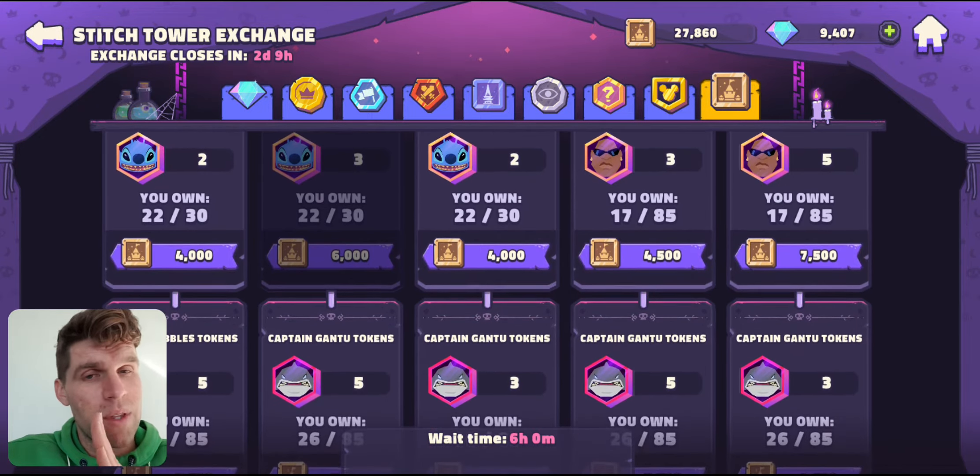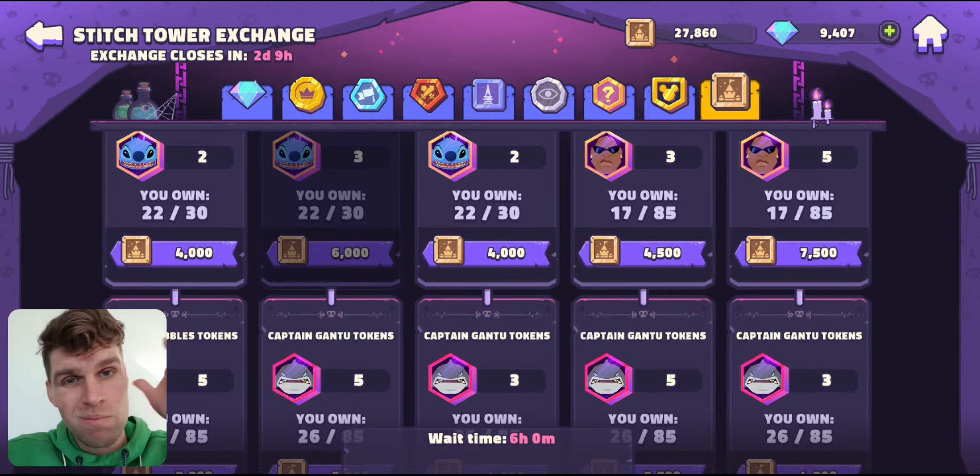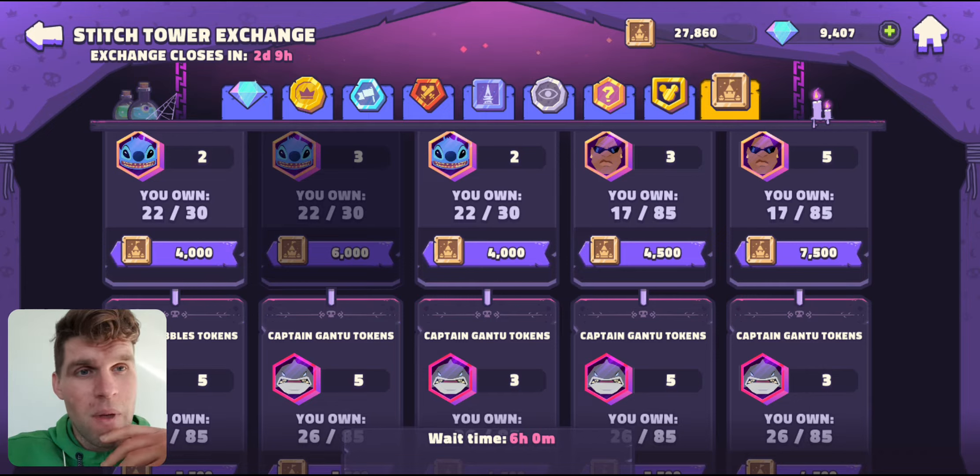Gantu, you need him at all the different stages: 1, 2, 3, 4, 5 star. Bubbles, you only need him for 6 star and 7 star. Anything below that is trash — you can't use him, you're not going to progress anything in the event. Because you don't need him until he's required at 6 star, which I think is a bit much, but hey.